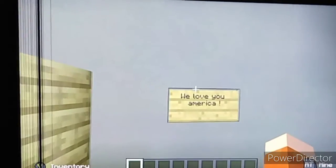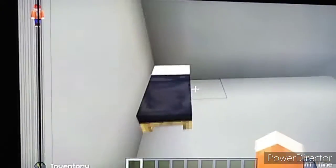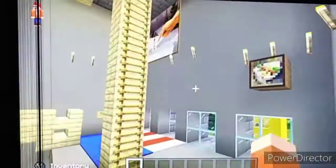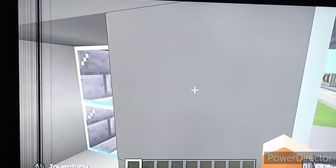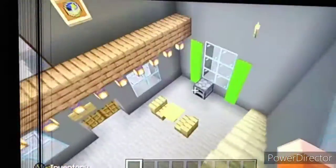We love you America! This is just a random TV on the wall, another clock like what you saw downstairs. This is just a bed with a block and some lights. There's a picture there and some windows.